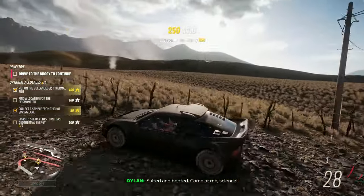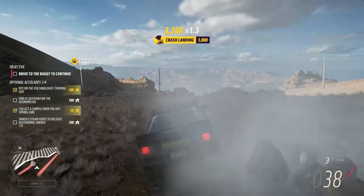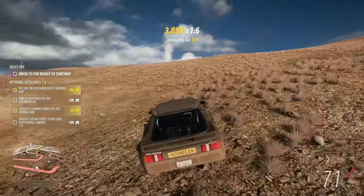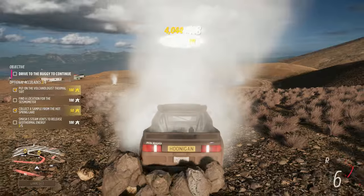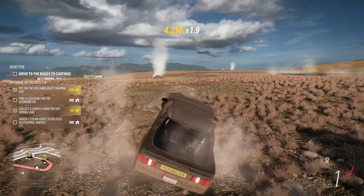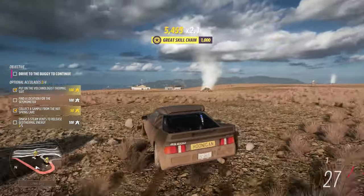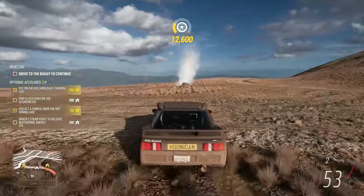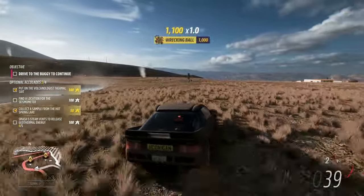I'm putting a volcanist outfit on — that can't be good. Suited and booted. So what am I to do next? Here's one of the vents right here — got one. I see one over here. Go ahead and release more steam — oh it went straight over. Back into it, back into it — yep, good to go. Got some rocks. Here's the next vent, and another. There are lots of vents around here, that is for sure.